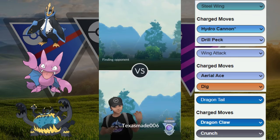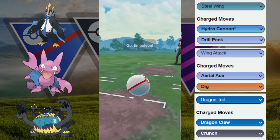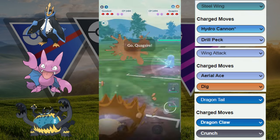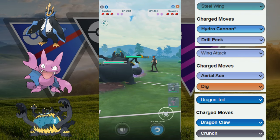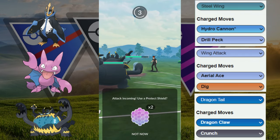Welcome back to another video. Today we are in the Great League Remix and we're going to see if we can run a different team here. We're going to be featuring the Shadow Empoleon paired with the Guzzlord and the Shadow Gliger. We have a decent lead — they switch out into the Quaxar and we're going to switch out into our Guzzlord.